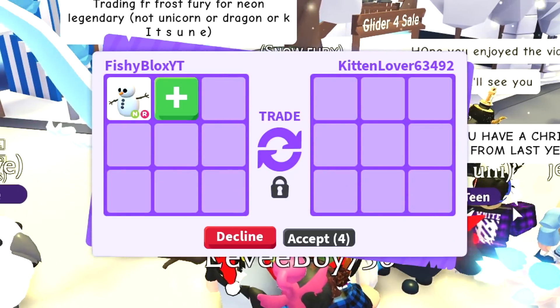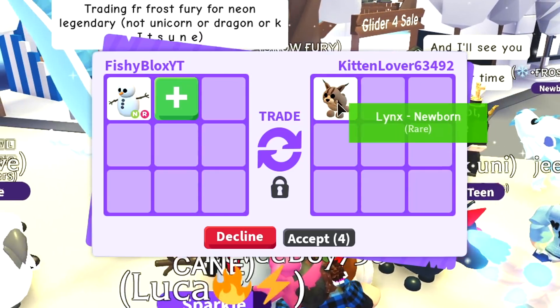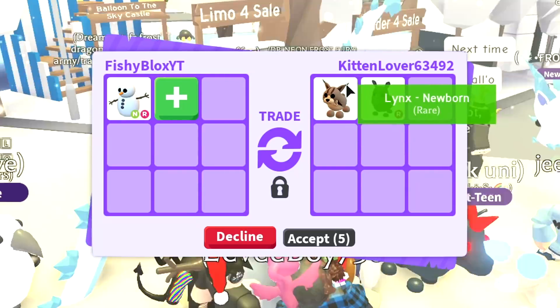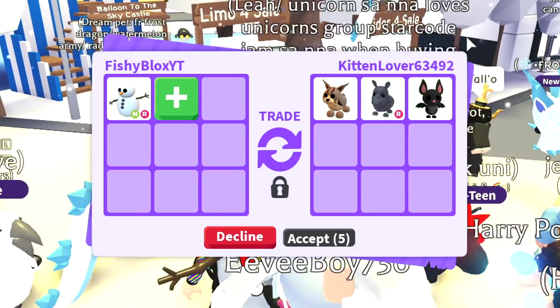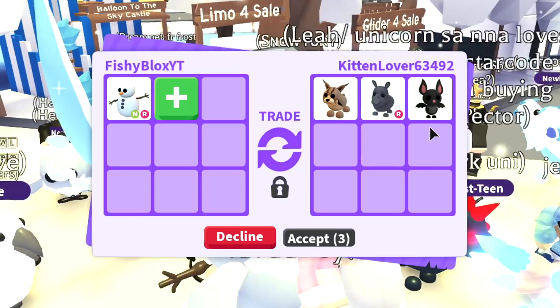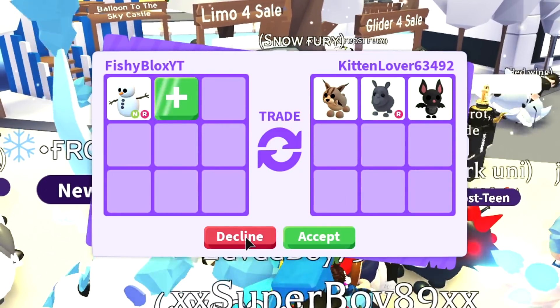All right, this is someone brand new — kitten lover 63492. Let's see what kitten lover has to offer for the neon snowman. They started off pretty good with the lynx, it's one of the newer pets, and a rhino. I think this is the first person that traded me — they're just adding more pets. But I don't think I want any of these trades, I'm gonna decline and see what else I can get.